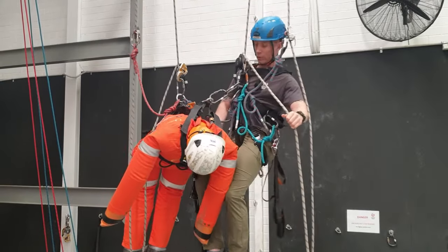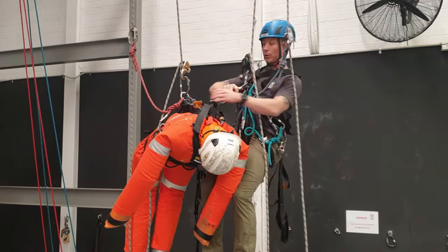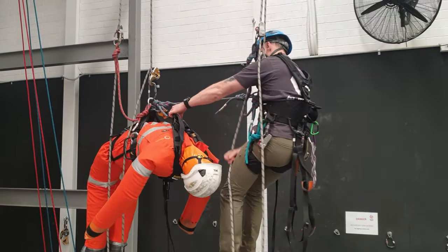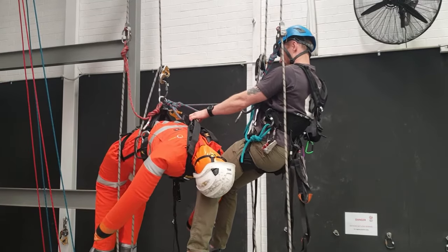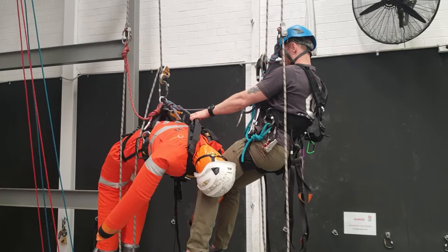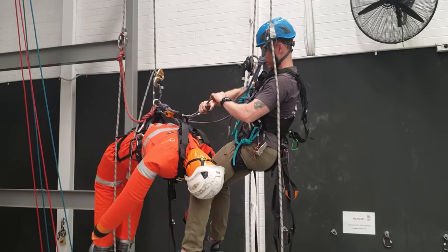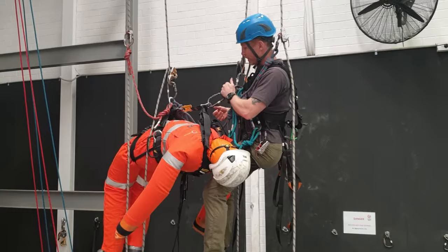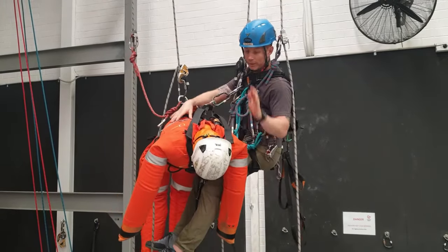I've got a little twist there — easy enough to sort. Housekeeping is always important. Just take that off, pass the rope round to the right side and go again. Check all the gates on the carabiners. The dummy now has two points of contact.